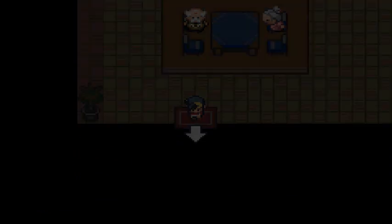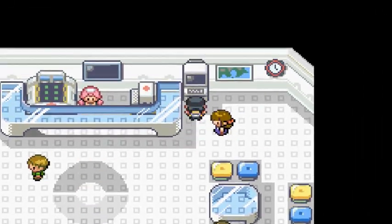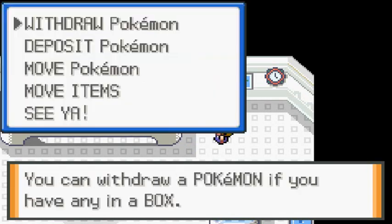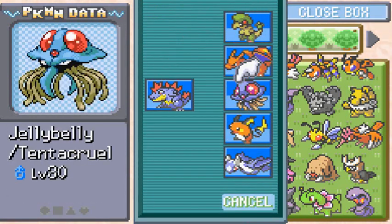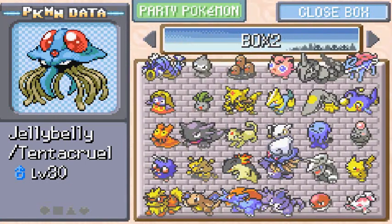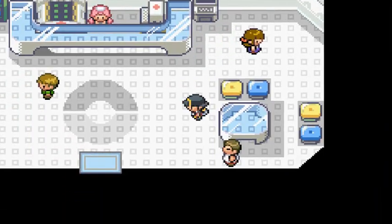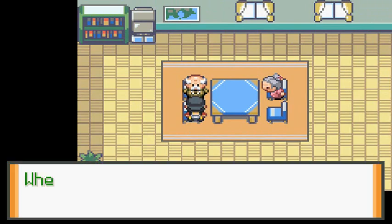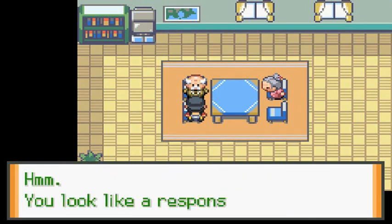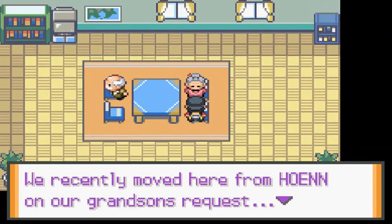Holy crap! I have to let go of a Pokemon. How do you not like a Pokemon? It must be the dumbest kid ever. I'm assuming it's going to be a Squirtle, so I'll put Jelly Belly back. If you talk to this guy and accept, we got ourselves a Squirtle!